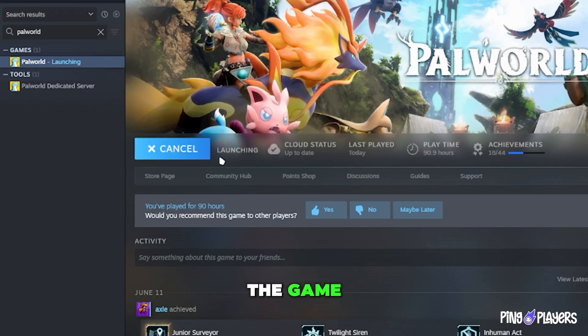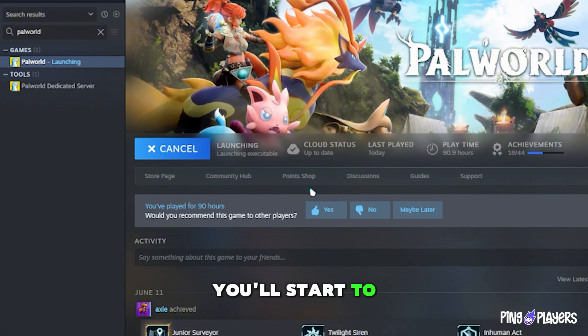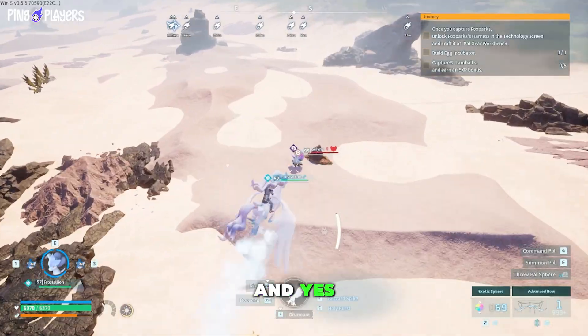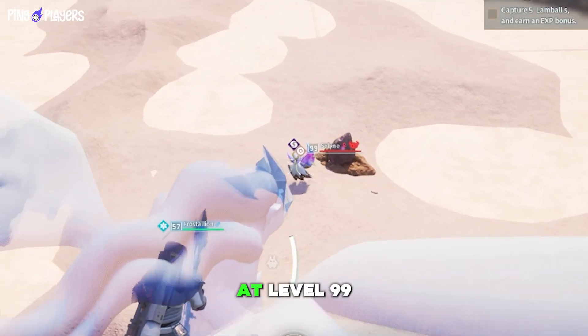You can now start the game. Once you're in, you'll start to see high-level pals like Zap — I mean, Beacon. And yes, you might even find a Celline at Level 99.